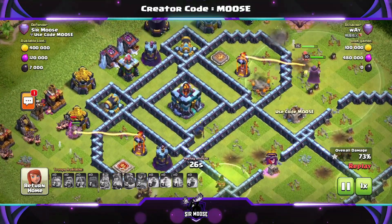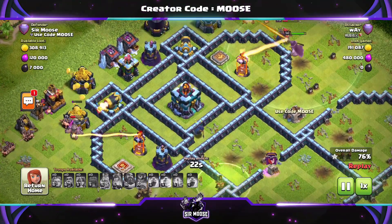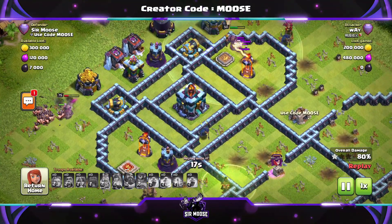Because it's just really difficult to funnel. You've got that town hall, you've got empty spaces around it — people are going to struggle funneling this base. Those nasty single target Infernos as well. So this is a really good base.